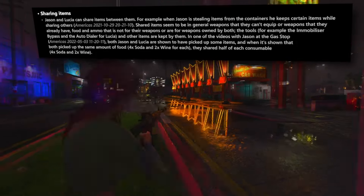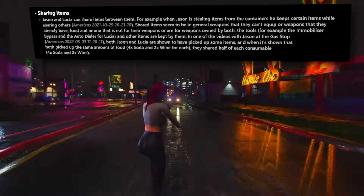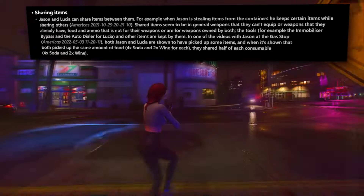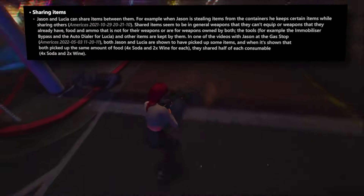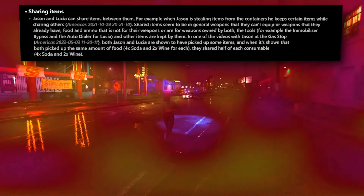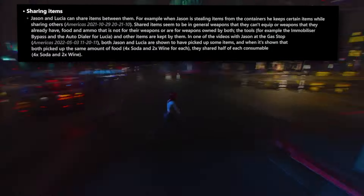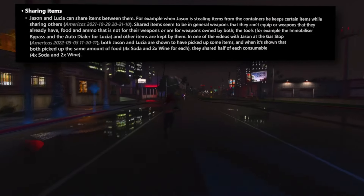Item sharing between Jason and Lucia is on the horizon — in one clip Jason takes items from containers, retaining some while distributing others. This cooperative element extends to unlocking doors and gates. In a video featuring Jason in the Sand for Sand area, a door bears 'door panel locked' in debug text while a nearby gate indicates 'door unlocked', signifying the necessity of unlocking specific access points.